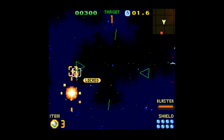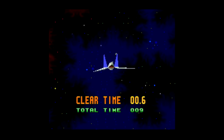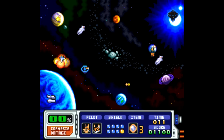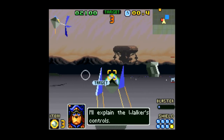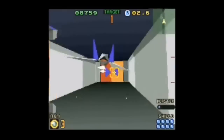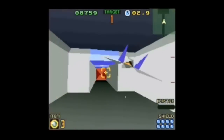Star Fox had a sequel in development for the SNES, with Argonaut again teaming with Nintendo, but this time deciding to take the gameplay in another direction — using an overhead map system similar to what ended up being used in Star Fox Command. You bounce around to different locations, fighting battles, intercepting missiles, and forming a strategy as to what to attack and when. The game looks similar but plays much faster, thanks to an improved version of the Super FX chip.